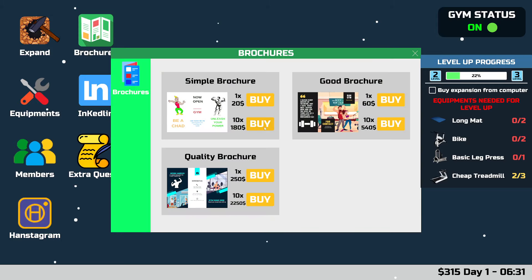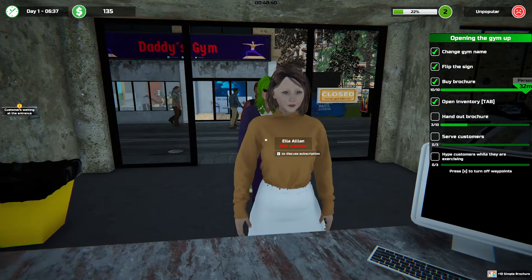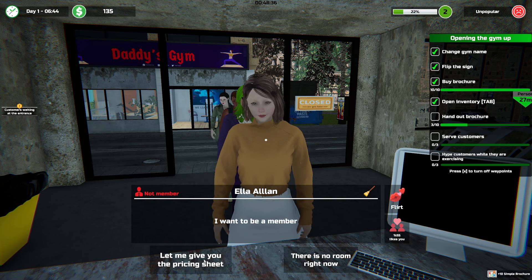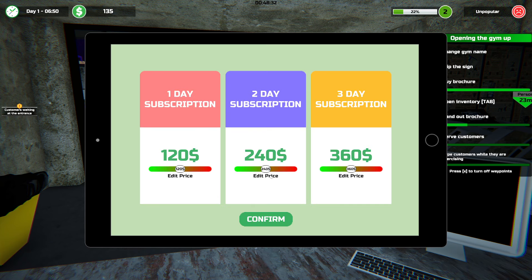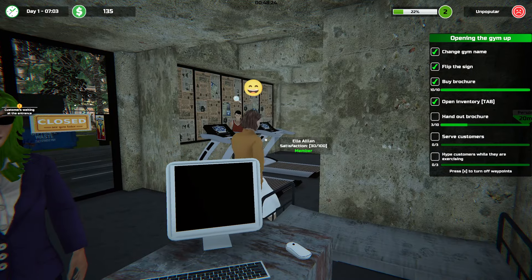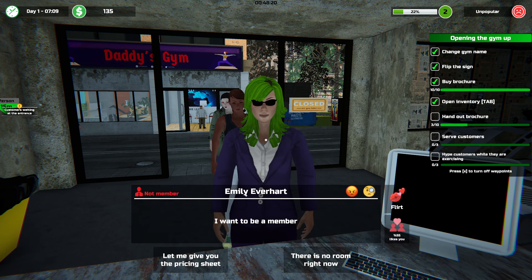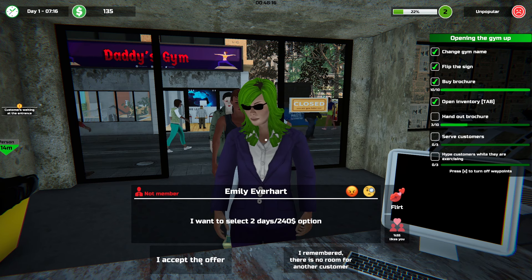Hey, give me some more. Is there an actual customer? Oh my God! Yes — description panel. Sure. I accept the offer. Oh my God, I'm so popular right now.